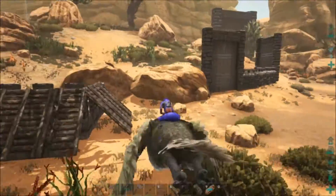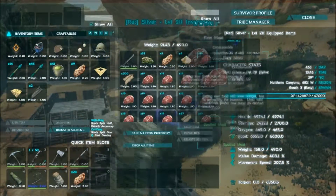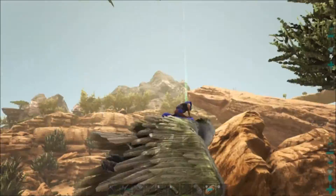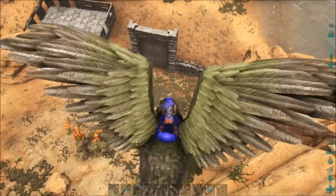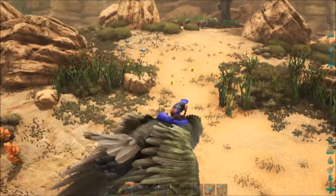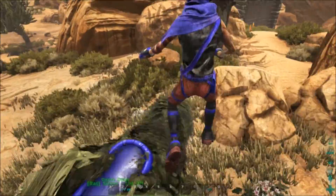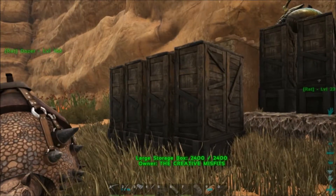I'm sure some snakes and stuff can still get in, but I connected my pen. So we should be safe. If not, I've got a couple protectors. But now I don't have to be quite as worried about my dinos getting killed — I can just leave them all on neutral.